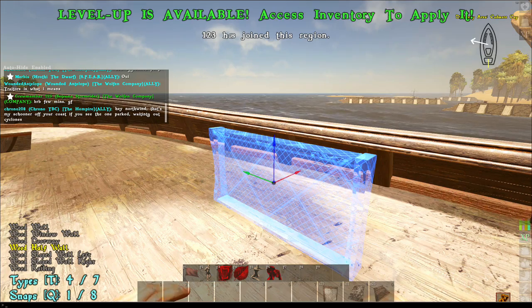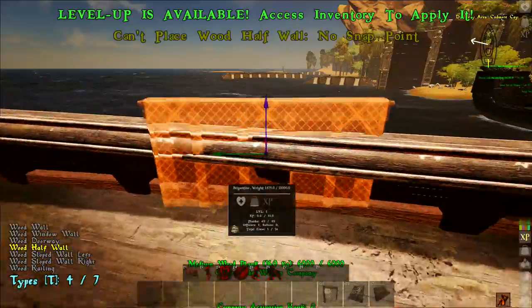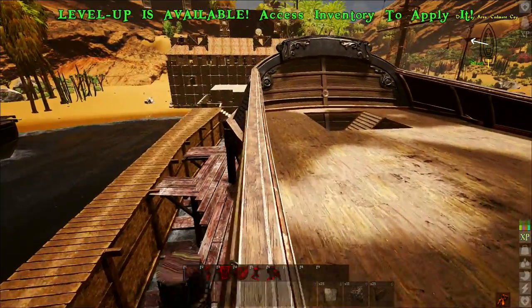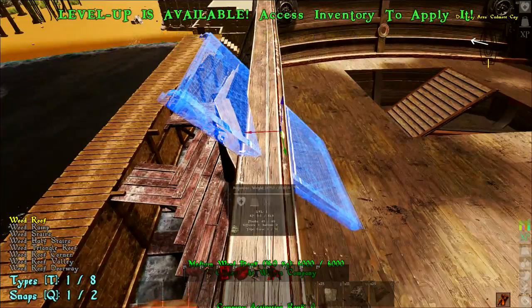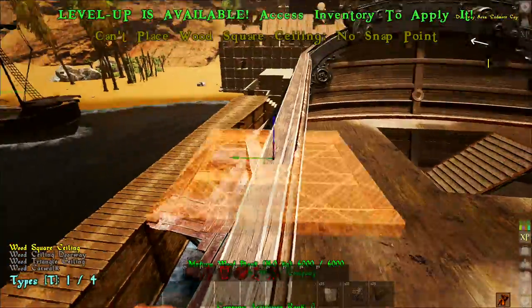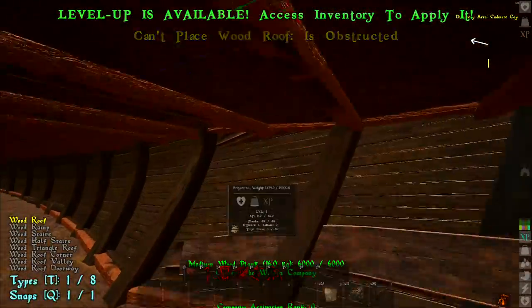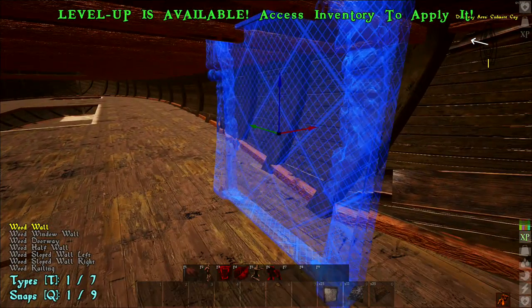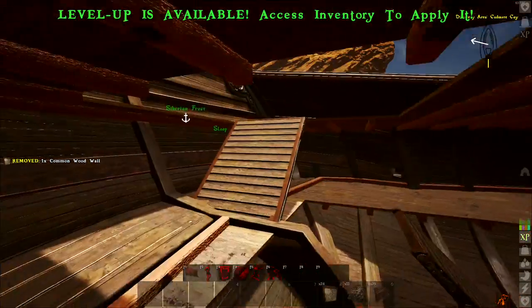I'm going to be showing you guys this — the first armored brig I made. I still have this ship, it's still going. I've gotten in multiple big battles with it, land raids, been hit by mortars, land defenses, tons of stuff. Had to completely repair, had planks destroyed and had to replace those. This ship's been through a lot and it's still going, and these armored ships can take a lot more damage than a normal built ship.